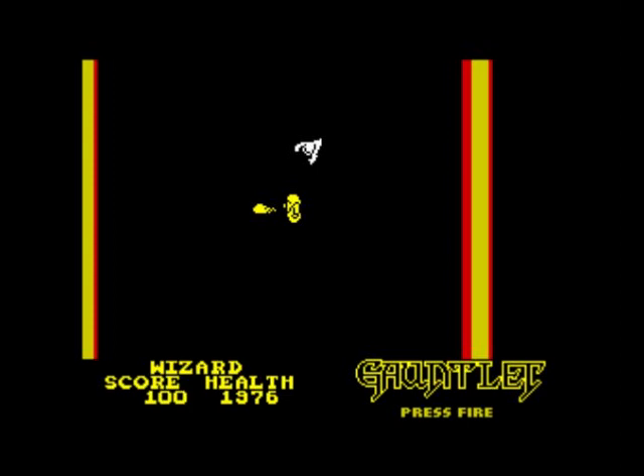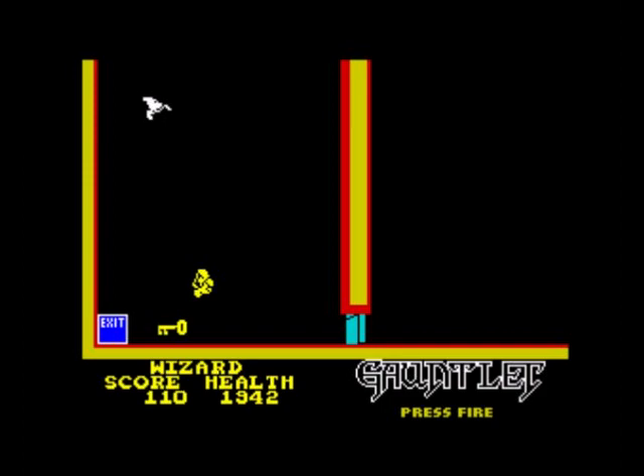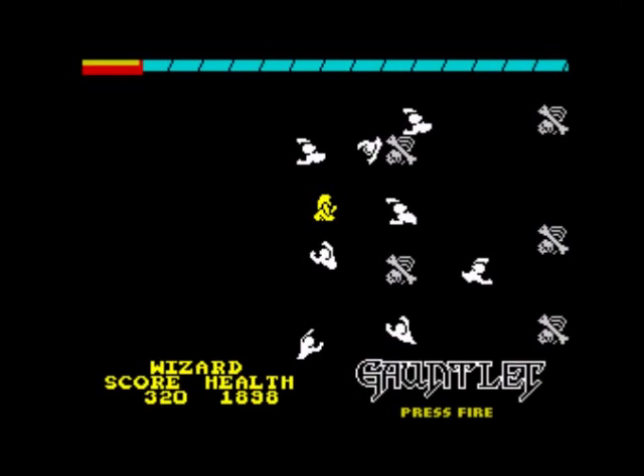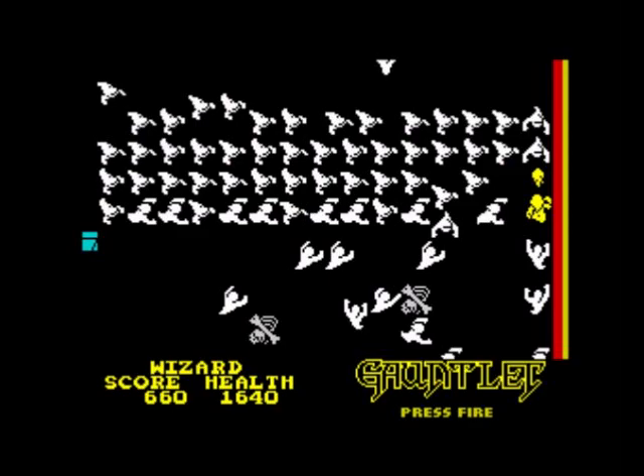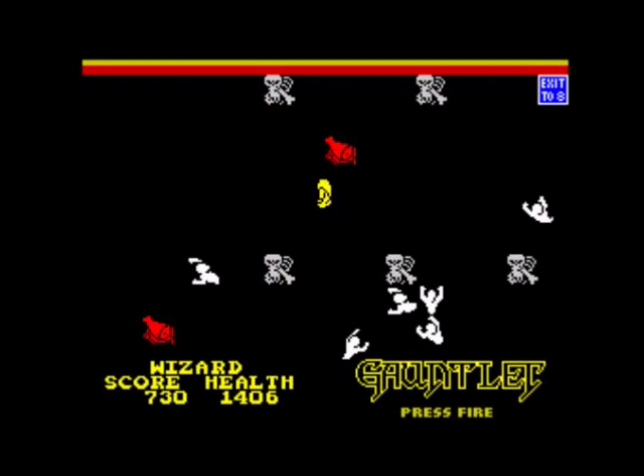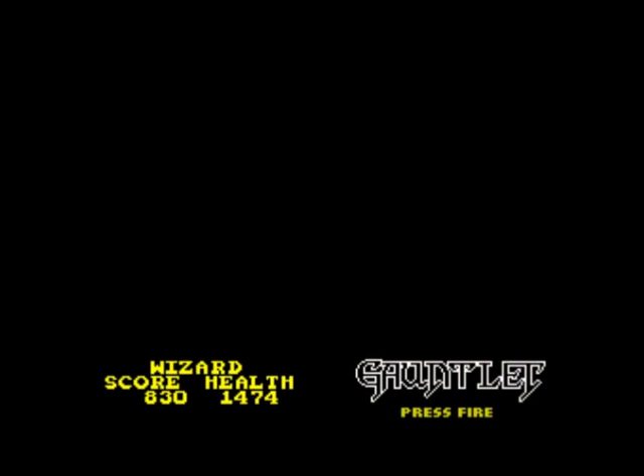I'm not going to start talking about the colour, because everyone knows about the Spectrum's limitations when it comes to its colour palette. It's how it plays — that's what I'm focused on. It says 'exit to level 4' there but we're not going to do that, because we're going to find another exit. Up there it'll skip us to level 8.